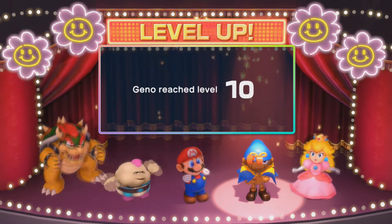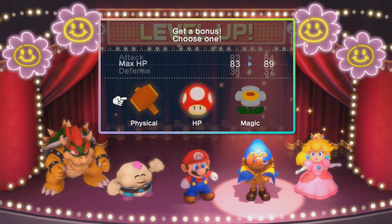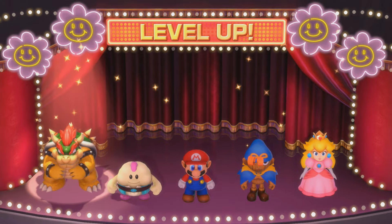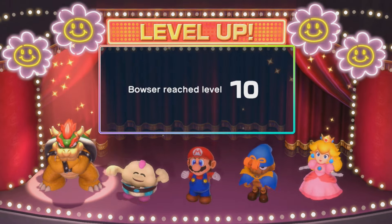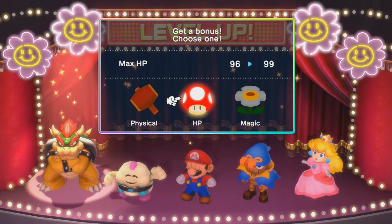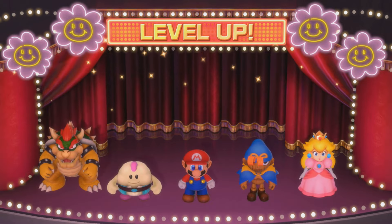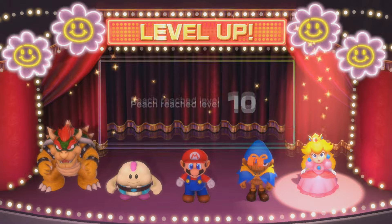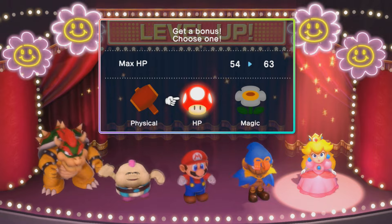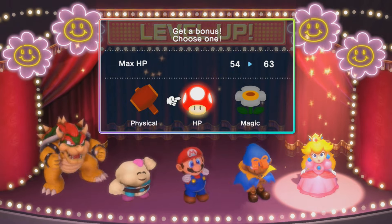Geno is going to get to level 10. I don't think he learns a move - I think he learns his move at either level 11 or 12, so we'll take a look at that later. Looks like everybody's going to level up. Bowser reaches level 10 and is also not going to learn anything - his next level is either 11 or 12. Peach also reaches level 10, and she's got a little bit toward her next move too. Peach actually gets a lot of HP for her HP level ups.